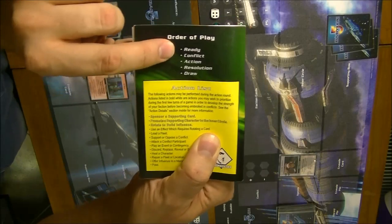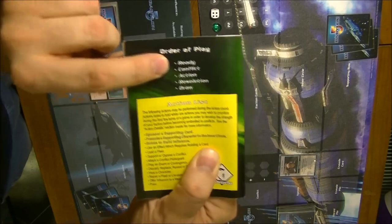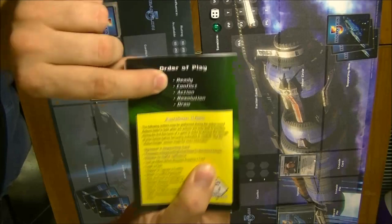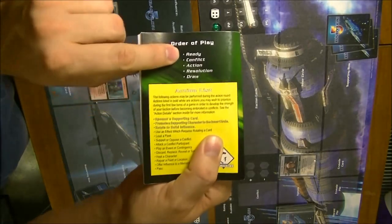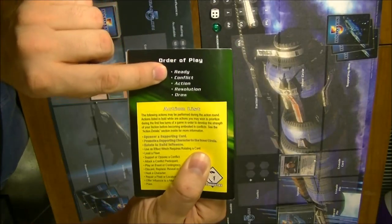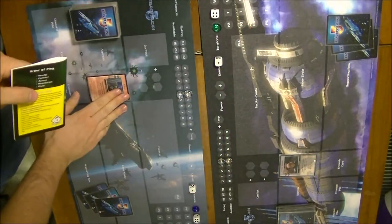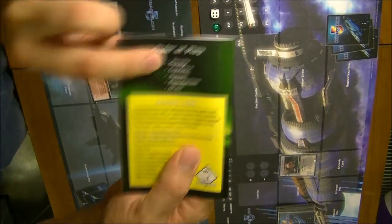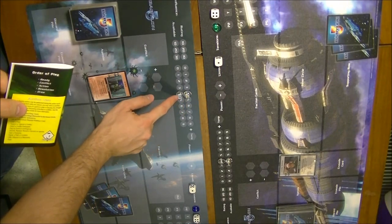We'll start with the first turn and the first phase is Ready. Ready is about first of all readying the characters — if you have used some characters, fleets, or cards previously you will have rotated them, and in this case you ready them. Right now we are at the start of the game so every character is ready. Then you restore your influence: if you have a rating of 4 you receive 4 influence for this turn.